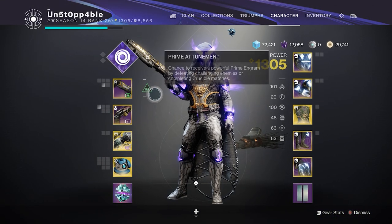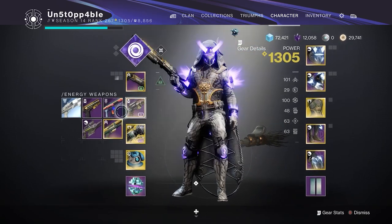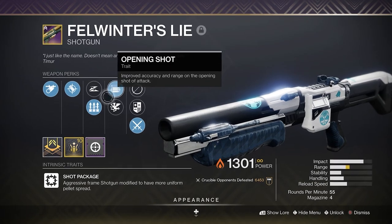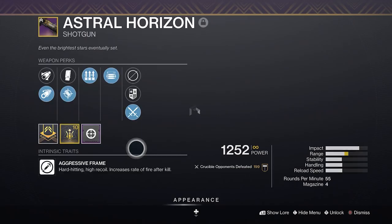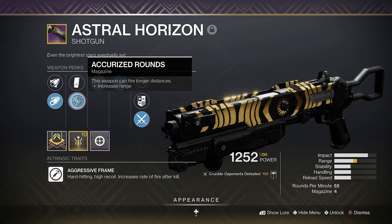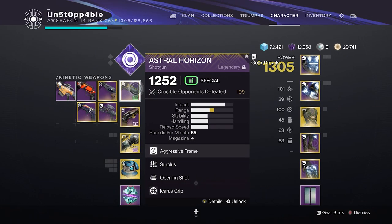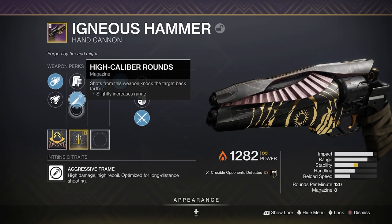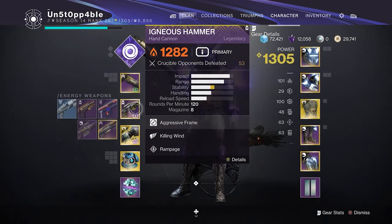Now the guns I'm going to be using — if you've seen most of my builds, this is going to shock you. Usually I would run the Fel Winters, but as you guys know, Quick Draw has been taken off shotguns. I did try them out and I do prefer the Astral. If you don't have the Astral or a good roll, then probably use the Fel Winters still. But we are using the Astral with my God Roll — Igneous Hammer with Killing Wind, Rampage, Stability, and High Cal Rounds. This thing absolutely melts in Crucible and that's what I've been using paired up with the Astral.